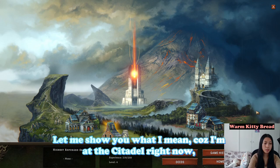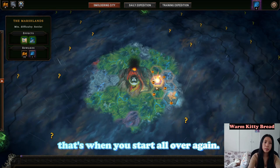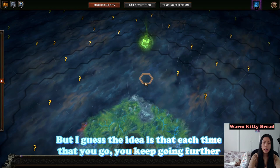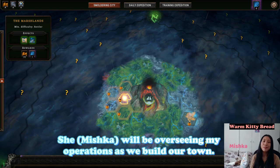Let me show you what I mean. I'm at the citadel right now, but if we go into the world map, the storm will eventually engulf the area and that's when you start all over again. The idea is that each time you go, you keep going further, and I'm assuming you keep going to save these objectives. She will be overseeing my operations as we build our town.